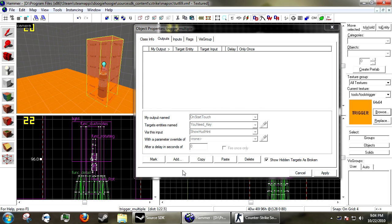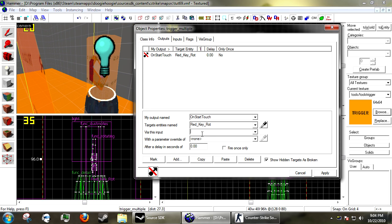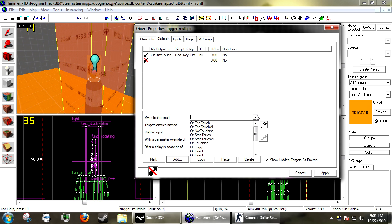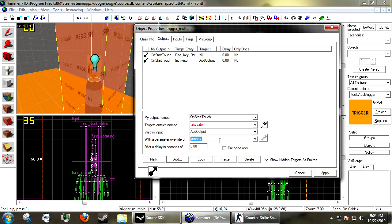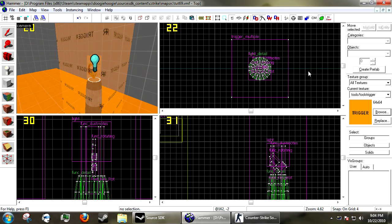Go to the outputs tab and hit add. On StartTouch, I'm going to kill my func_rotating, which is the key display. Now add another output: on StartTouch, exclamation mark activator, via input AddOutput. This is the part that actually names the player. Under parameter override put 'targetname' space 'i have red key', and fire once on all of these.